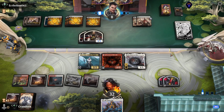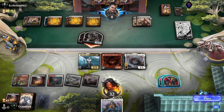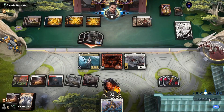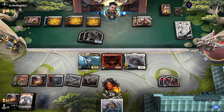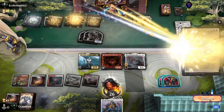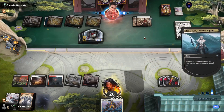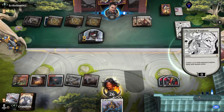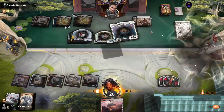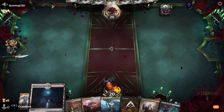Let's take this hit — they attack for six, that's fine, we'll take six and go down to 26. White Sun's Twilight — Jesus, okay, and they make a Samurai. We'll play our A.O. and we concede.